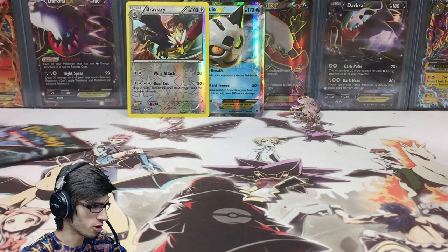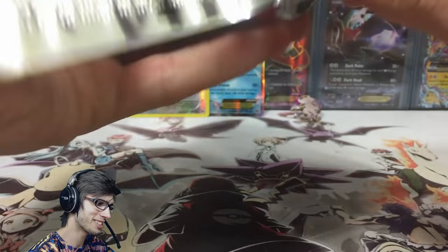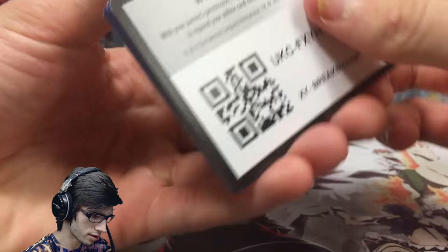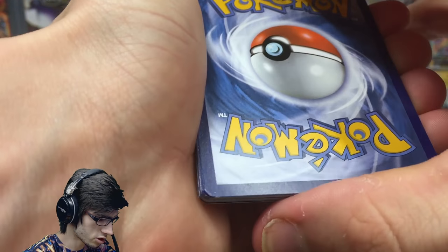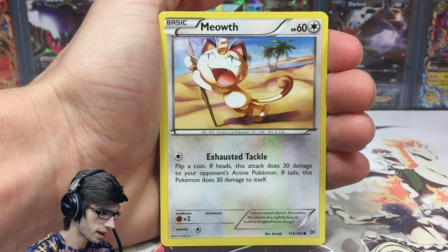We couldn't go two for two, but let's try the final pack. These ones did feel thick when I first grabbed them — probably aren't though. We probably should have saved Mega Mewtwo Y to last just for the hot suspense. Let's go into this final pack — that is the final code of the opening, enjoy. The border on these cards looks a little bit darker than the others.